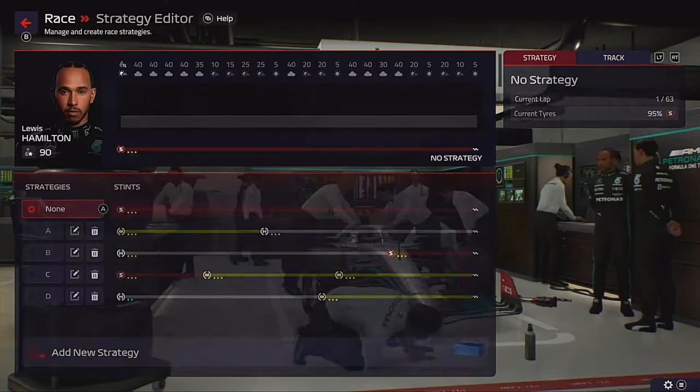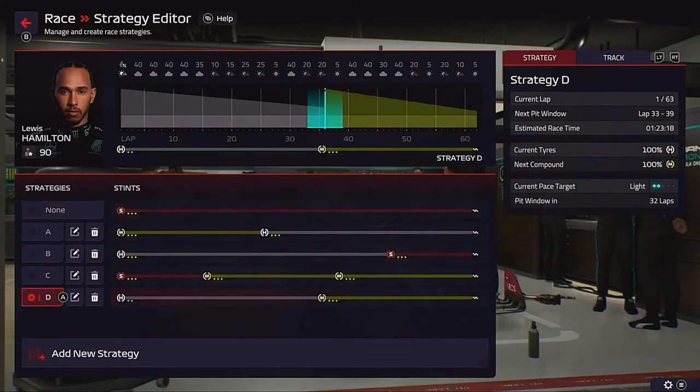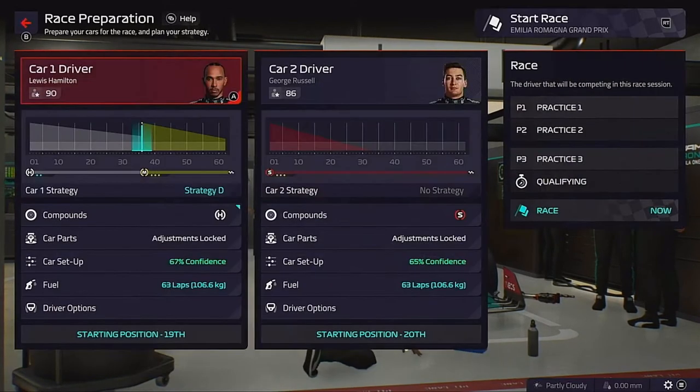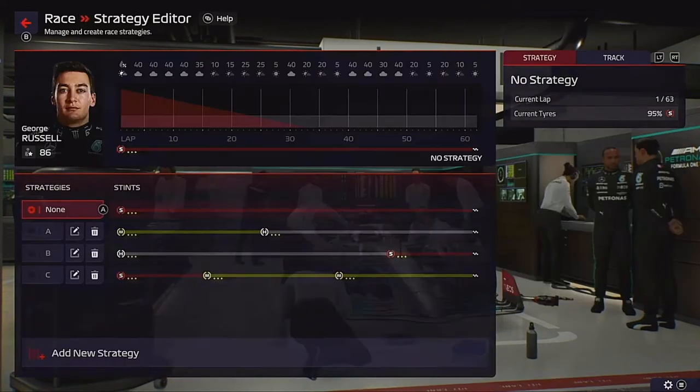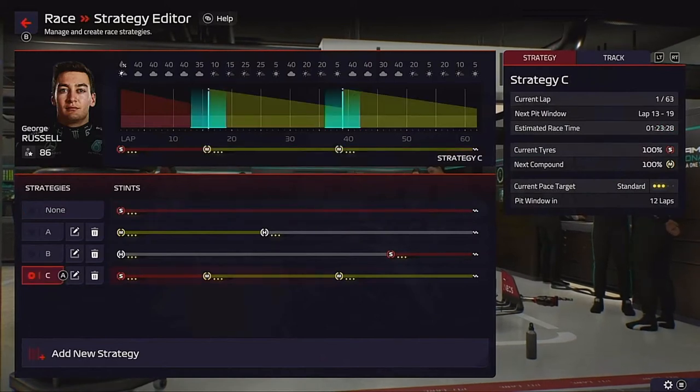Starting from the back, we're going to split the strategies. Lewis starts on the hard tyres and we'll see how far he can take them. George is on a two-stop strategy, starting on the softs and then going medium-medium, because we have got to try something to get them through the field.